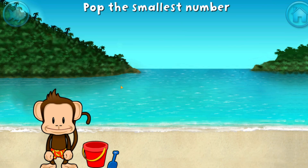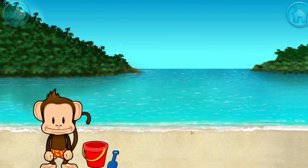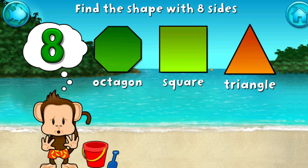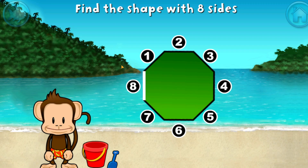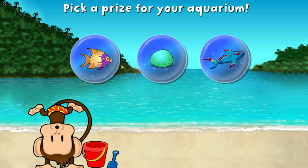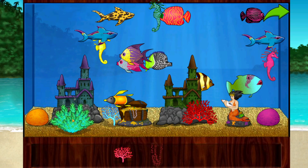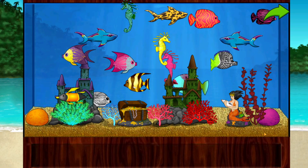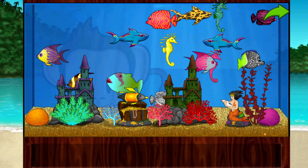Pop the bubble with the smallest number! 2! 2! 1! 2! 1, 2, 2, 3, 6, 7, 8, 3, 4, 10, 8, 10, 10, 11, 10, 12, 10.